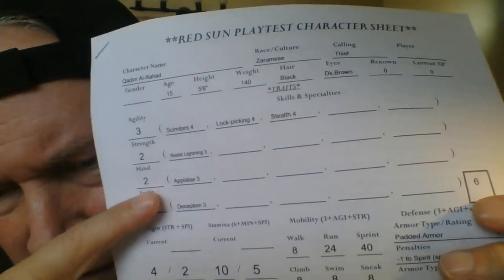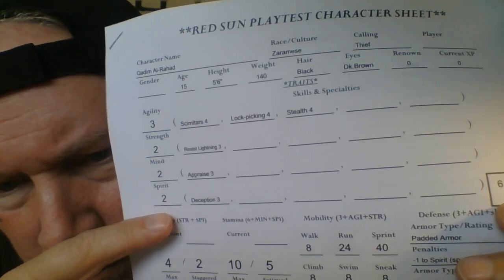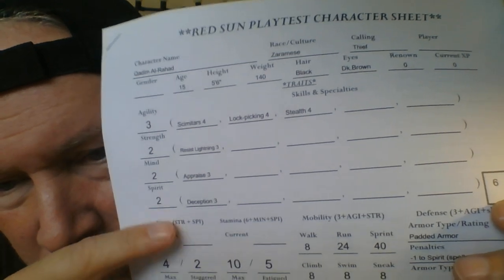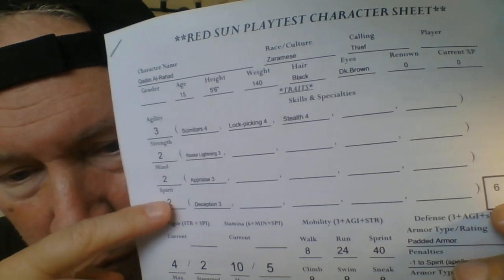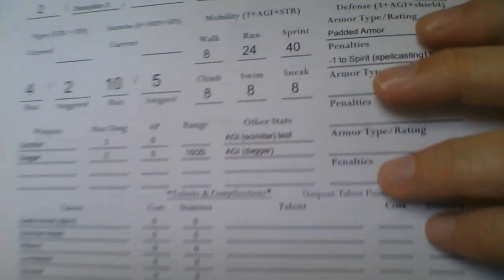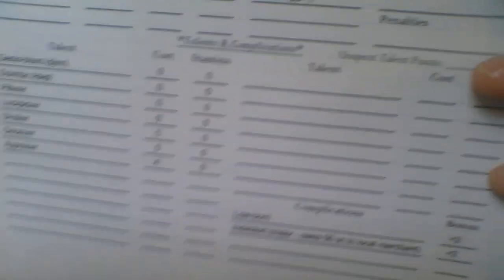Also Morale — NPCs and monsters, when they get wounded badly, especially if staggered, will often have to make a Morale test. Morale is based on Spirit. In some cases Strength, because bigger stronger animals are going to be less likely to spook — so that's represented by their Strength.